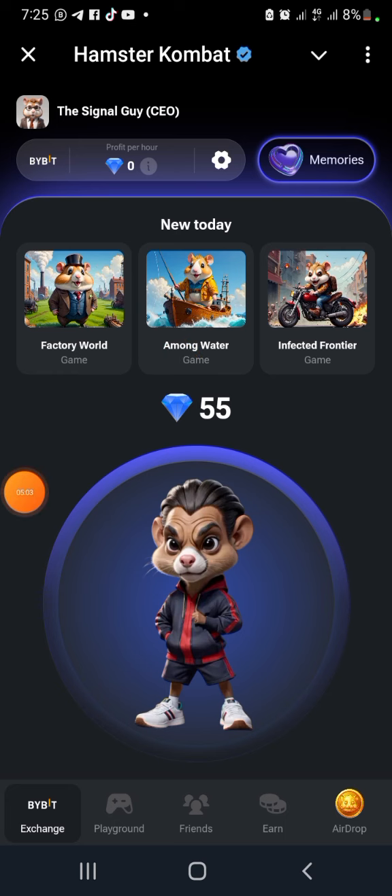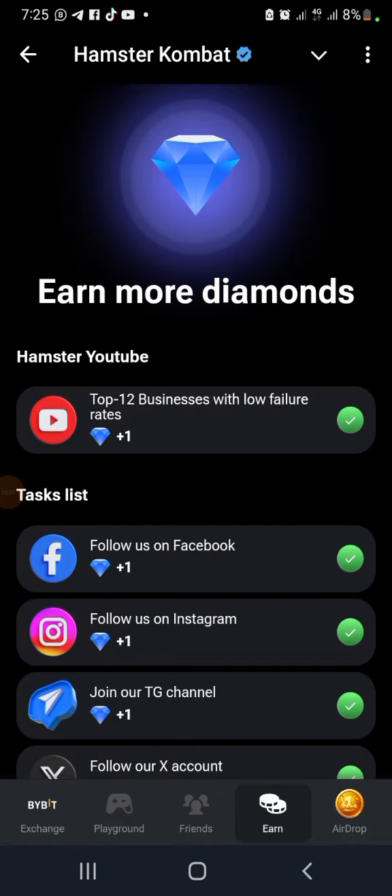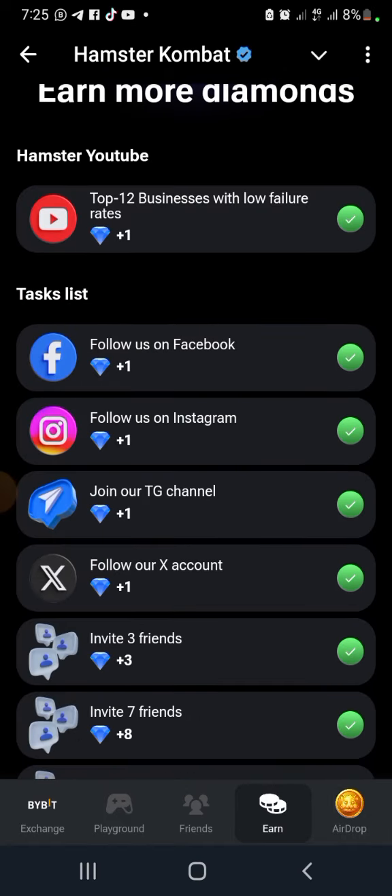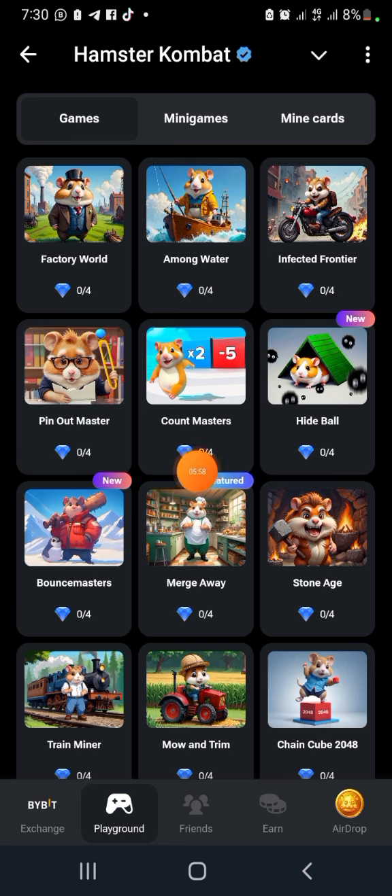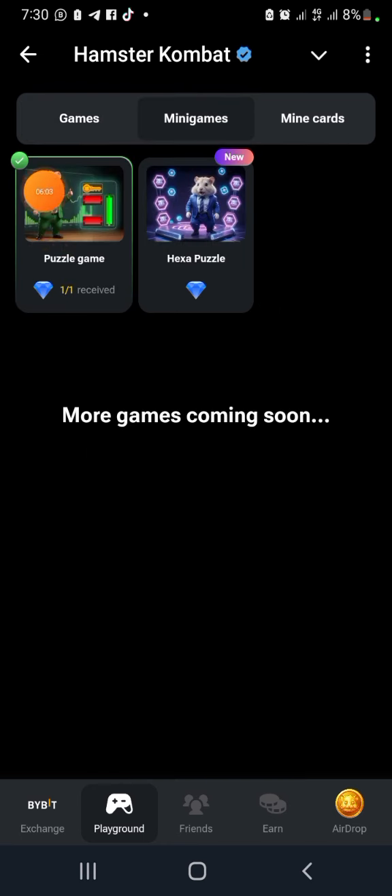Everything is going to be about diamonds. If you invite friends you get more diamonds. Follow Facebook, Twitter, Instagram, X - you get diamonds. Let's wait for the airdrop to see how much we're going to get. Under your picture you can see all the skins you've got and your achievements. On the playground, whenever you play a game you get diamonds - the mini-game is still there, plus the puzzle game and mining cards.